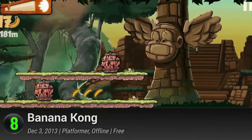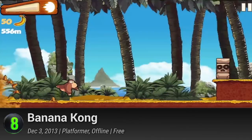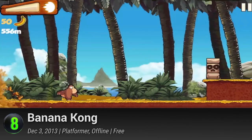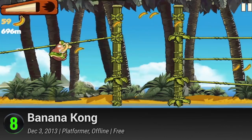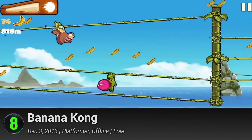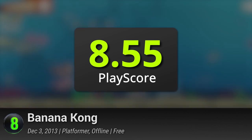8. Banana Kong. It's time to party it up in the tropical forest. On the menu for this primate is bananas, bananas, and more bananas. Help the bumbling ape get his daily dose of sweet goodness as he roams around his woodland kingdom. Along with his friendly companions, conquer land, sea, and sky to collect every precious banana in sight. Swing from vine to vine, glide over treetops, and zoom through the oceans. It has a PlayScore of 8.55.